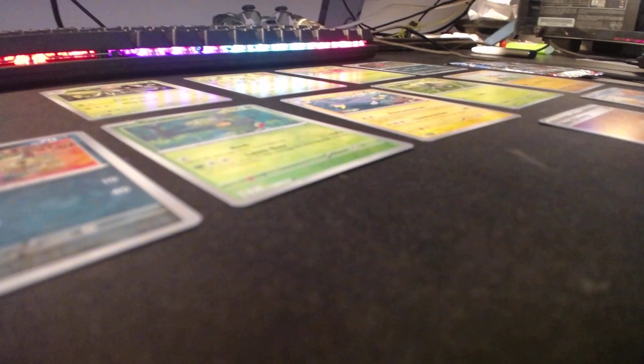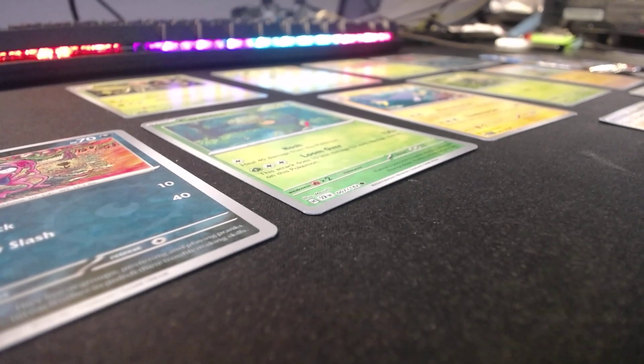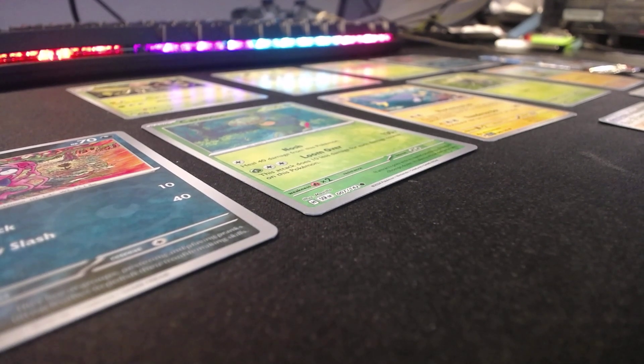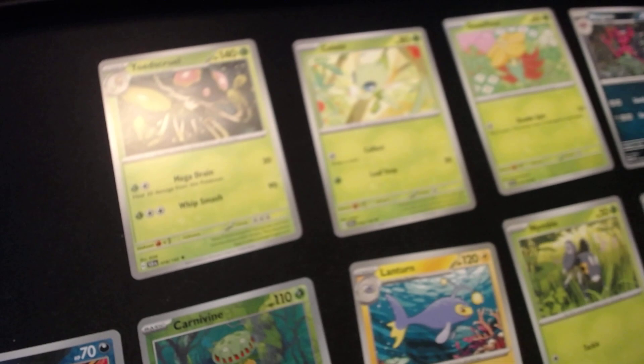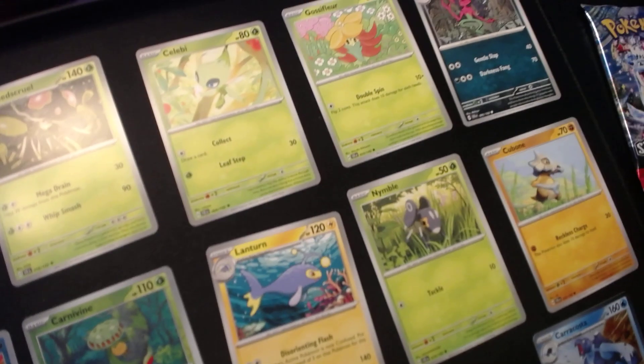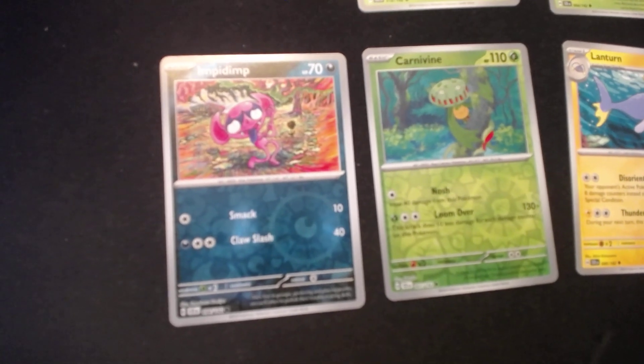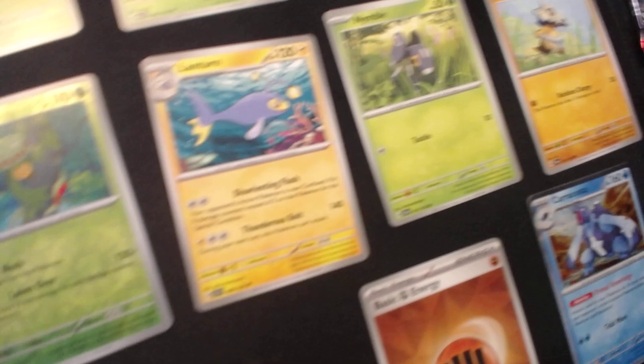I don't want you guys to see too much of the mess in my room. Let me put this box back down — there we go. So, first pack we got some nice cards. Should look up the names, but the main one is the Caracosta.